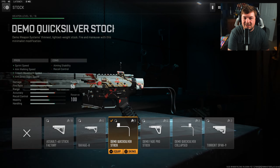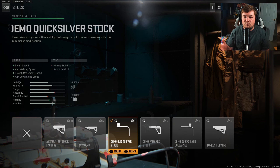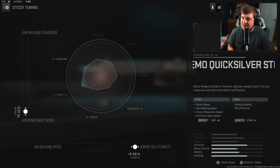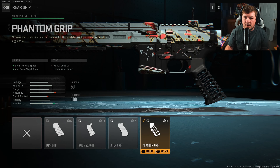Starting with the stock for aggressive play: the Demo Quicksilver Stock — make sure it's not the Demo Quicksilver Collapse Stock, but the normal Demo Quicksilver Stock. This gives you sprint speed, aim walking speed, crouch movement speed, and aim down sight speed. Tuning for that attachment is negative 3.61 towards aim down sight speed and plus 2.40 towards aiming idle stability. Down here at the rear grip, you want the Phantom Grip.